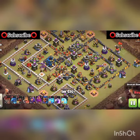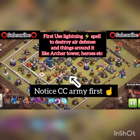The next thing is you should notice the clan castle army as well, because it will create a problem if it comes out in the middle of your attack. So let's get started.